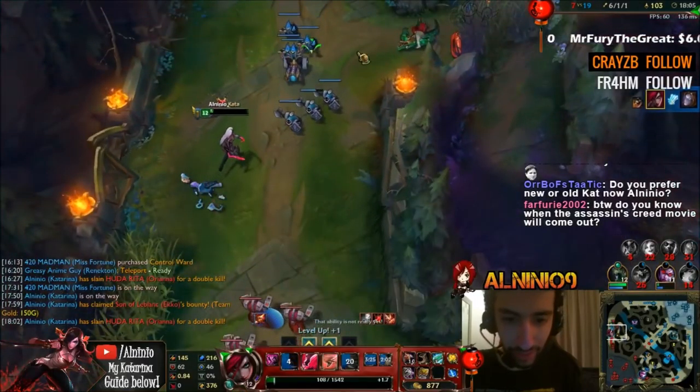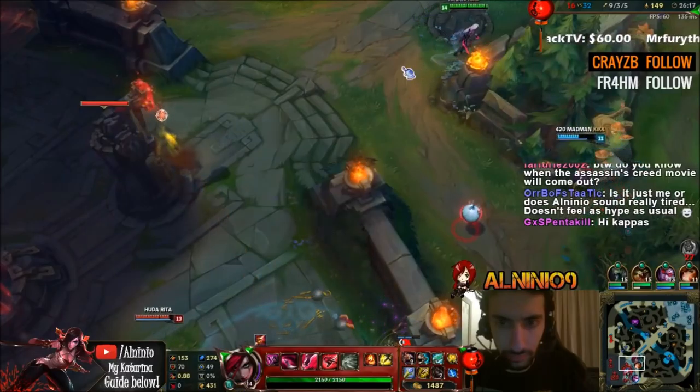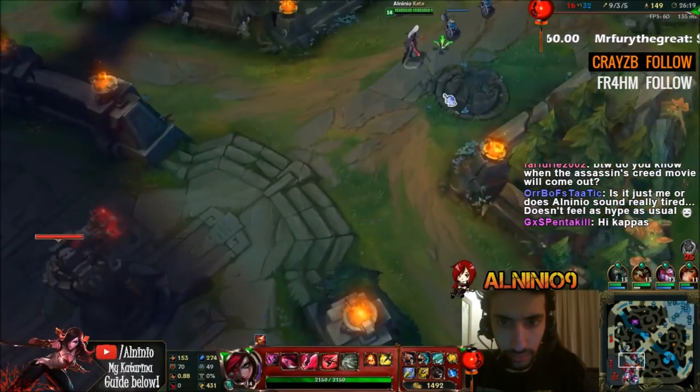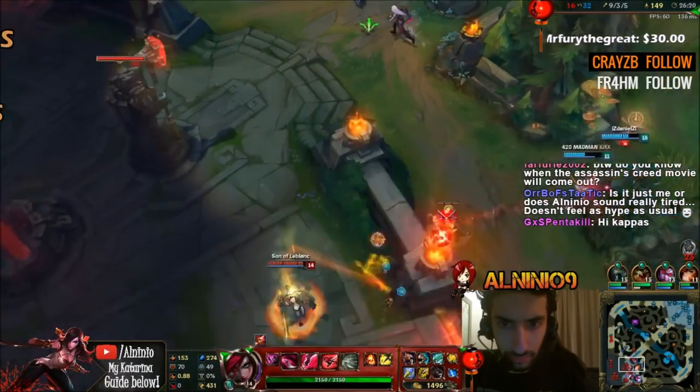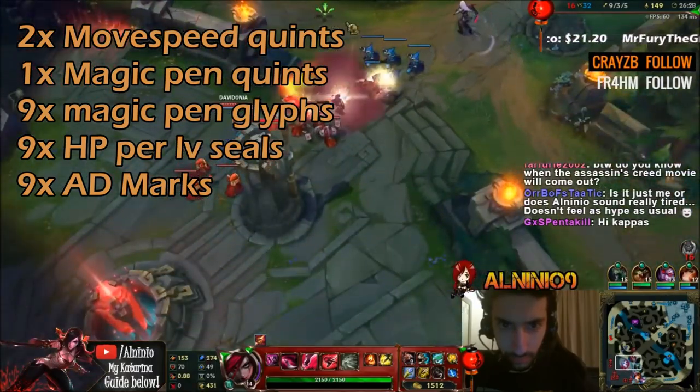I decided to bring it back, and it's actually not that bad, except there are a few differences. I'm going to explain my runes first. My runes are 2 movement speed quints, 1 magic penetration quint, 9 magic penetration glyphs, health level seals — of course 9 — and 9 attack damage marks.